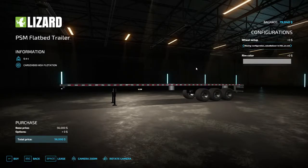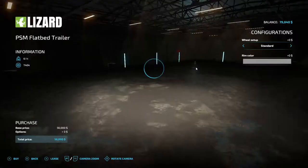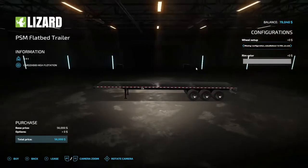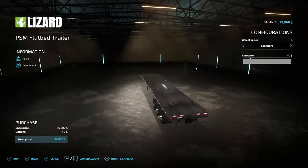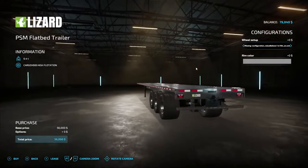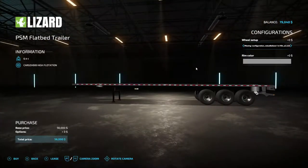I got the trailer here — let me back out and show you. That's a Papa Smurf, Smurfinator Modding PSM flatbed trailer. There's not very much customization to it — it's six thousand dollars. It does have a trailer hitch on the back so we can pull another trailer, maybe two of these. We're going with that.